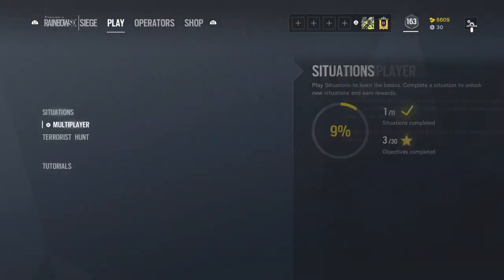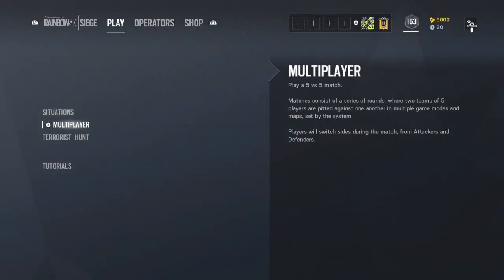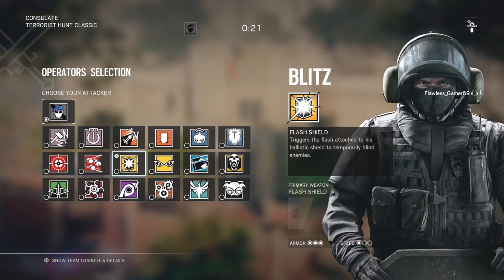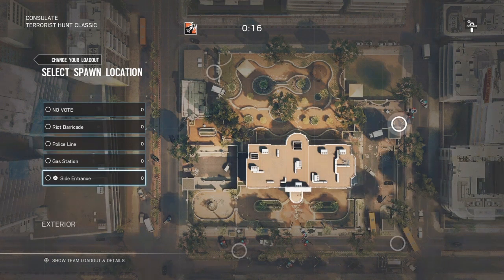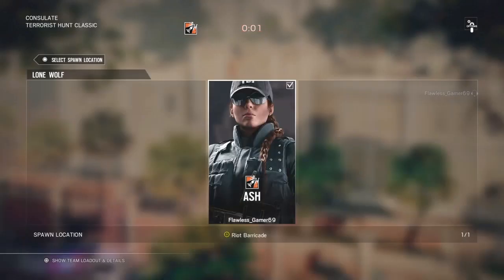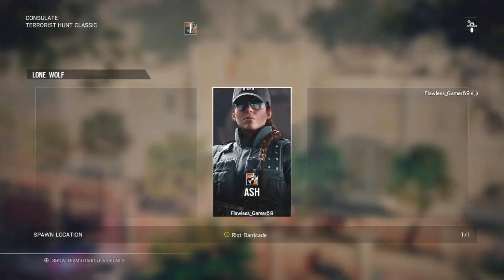I'll see you guys in an actual match so you can see the hacks are activated. Just choose any character — I like to go Ash. Just choose a spawn. Obviously I'm playing ranked.